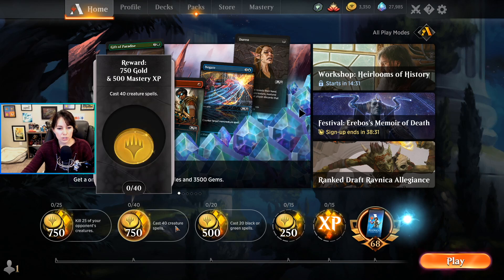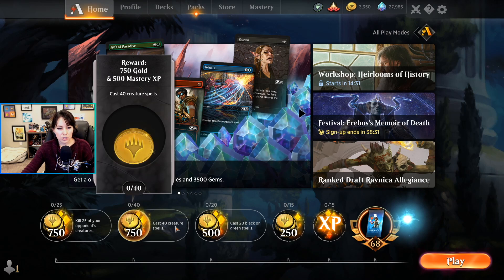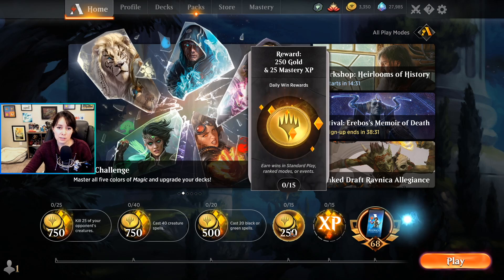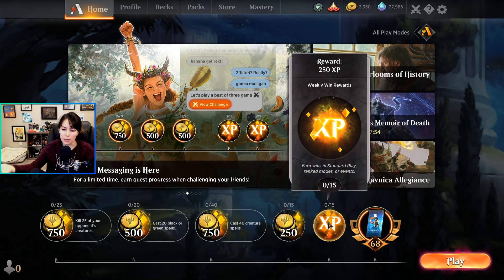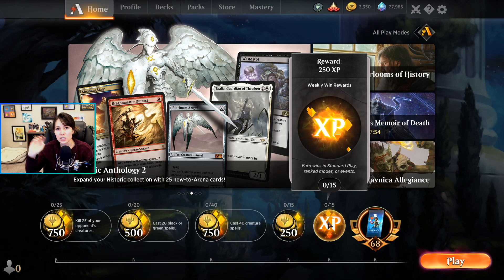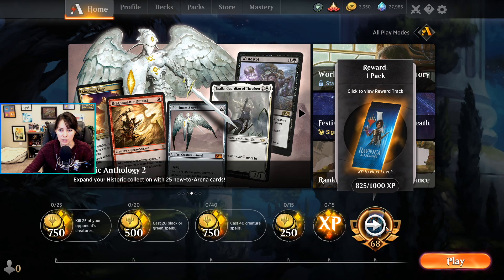Aside from the three quests, you also have daily win rewards. These scale down — it's 250 for early wins, then drops to around 100. You can get a maximum of 15 daily wins, so after 15 wins you're not really getting many more rewards per day. 15 is a good goal if you want to play a little bit every day. Over here are your weekly wins, which give you experience that helps you level up. You can get 15 weekly wins max, so always try to hit those 15.